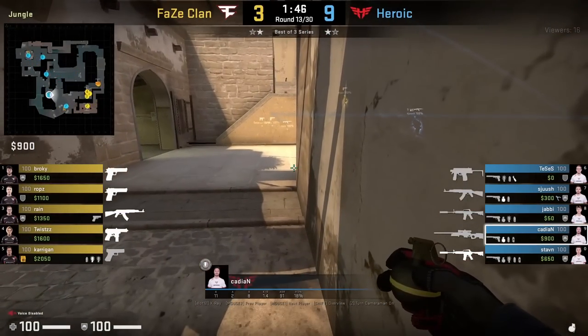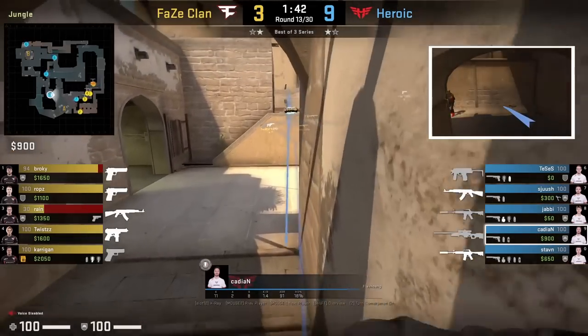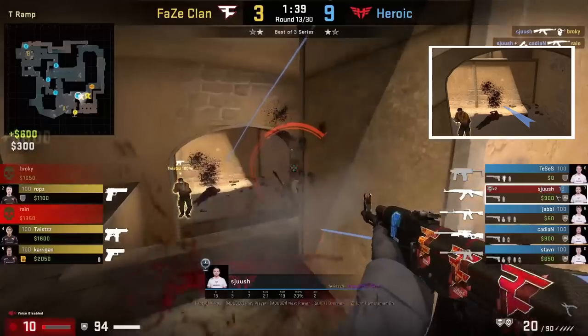Two juicy nade lineups from Cadian for ramp. He uses the same lineup and throws the nade for ramp first, then the flash sets up Shush for a 2K.